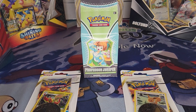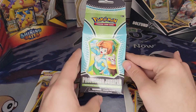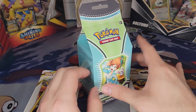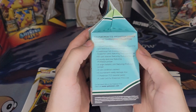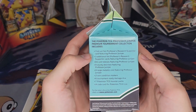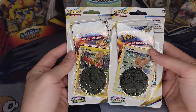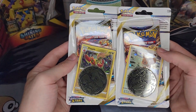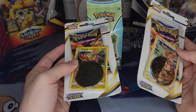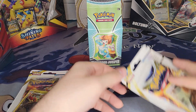Hey everyone, Steve the Gamer Junkie here with another video! Today I came across one of these Professor Juniper tournament collection boxes. I thought it might be neat to pick one up and see what it's about. I also found these two promo packs — one with a Flapple, the other with an Eevee — plus these cool little Venusaur coins, and it looks like there's a Brilliant Stars pack too. Let's see what happens!